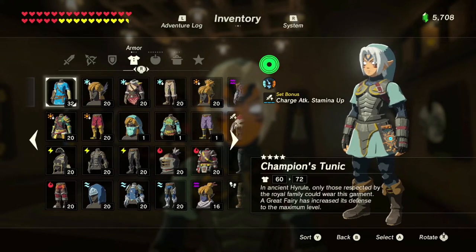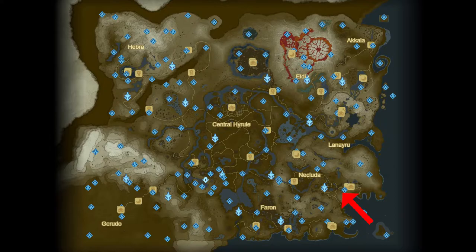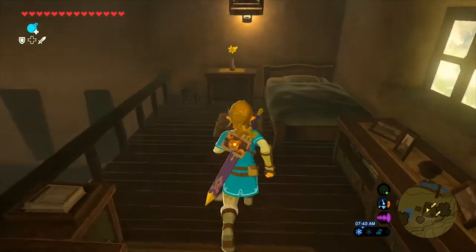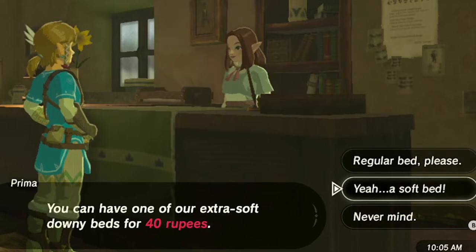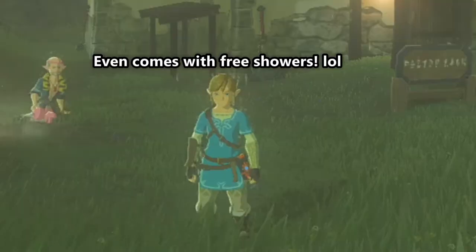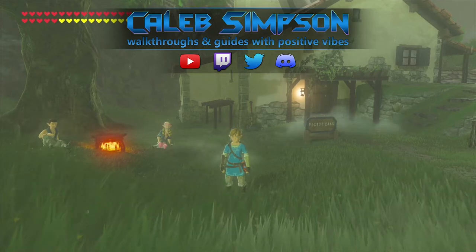If you play enough Breath of the Wild, you acquire all this awesome loot and you just need some place to show it off. Or maybe you've acquired enough rupees that the next logical step is clearly investing in real estate. You can purchase your very own house in Hatino, which will allow you to place your weapons, bows, and shields on the wall. My name's Caleb Simpson, and welcome to my guide for how to complete the Hylian Homeowner side quest in The Legend of Zelda: Breath of the Wild.